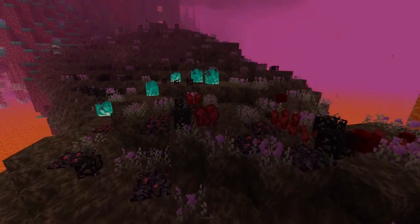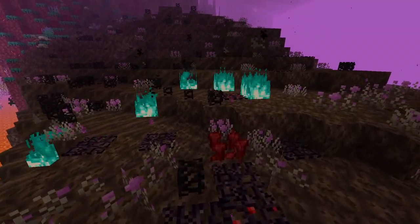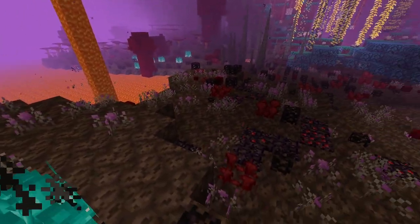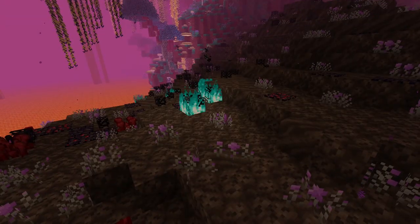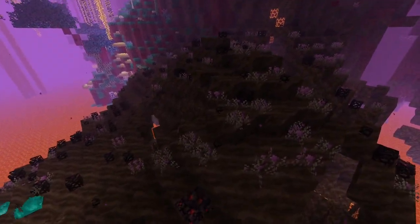The next biome up is a smaller one and has a more somber feel to it. It is the soulplanes. The soulplanes is made completely out of soul sand and also soul soil, but it has some cool new plants that grow on it like the soul grass and a bunch of other ones. This biome is a good area to build a little nether house because it is relatively clear and you also get the pretty purple soul grass flowers outside.